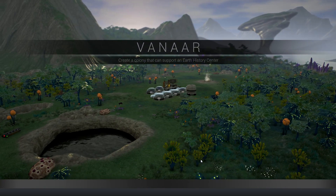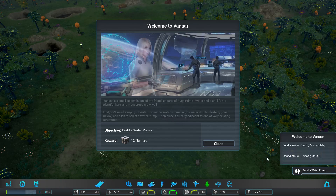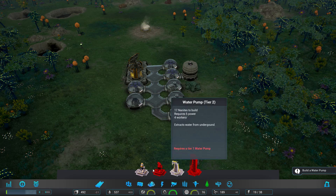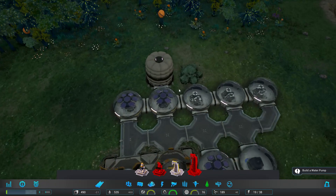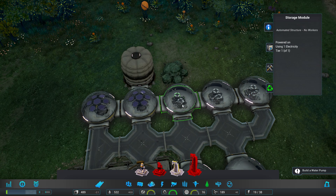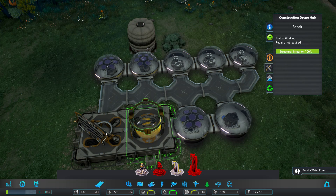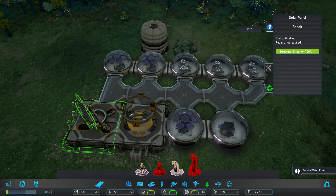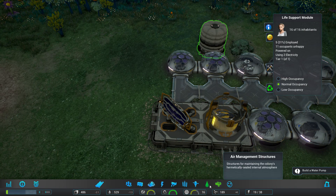Support an Earth History Center. Build a water pump. What do we have space-wise? What are all these? Solar module. Automate structure. Storage module. So these just give us general starting supplies. We do have a giant solar panel, and a life support module. So what we need to do first is place down water.